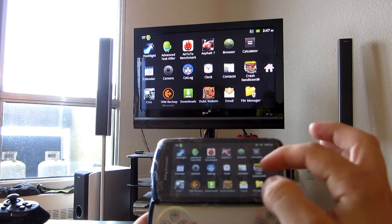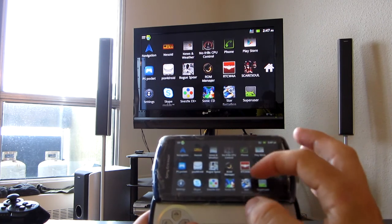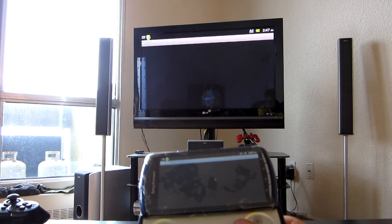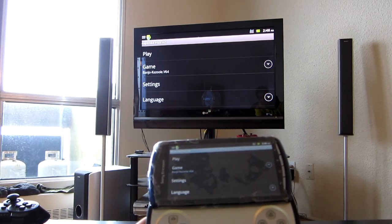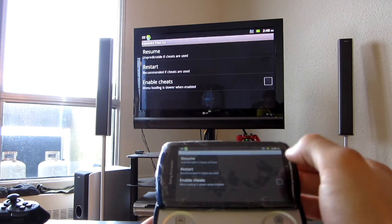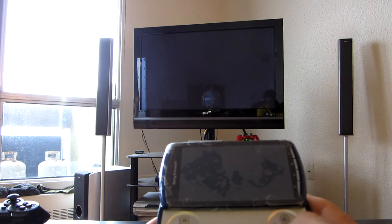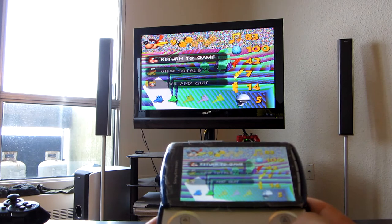The bootloader on this Play — so far I have not been able to unlock it, because apparently when I downloaded S1 tool, it notified me that it was a brown phone. For those of you who don't know, there are three types of Android phones: retail, unbranded straight from the factory — those are bootloader locked but you can unlock them — and then there are debug phones, which is what I have here.